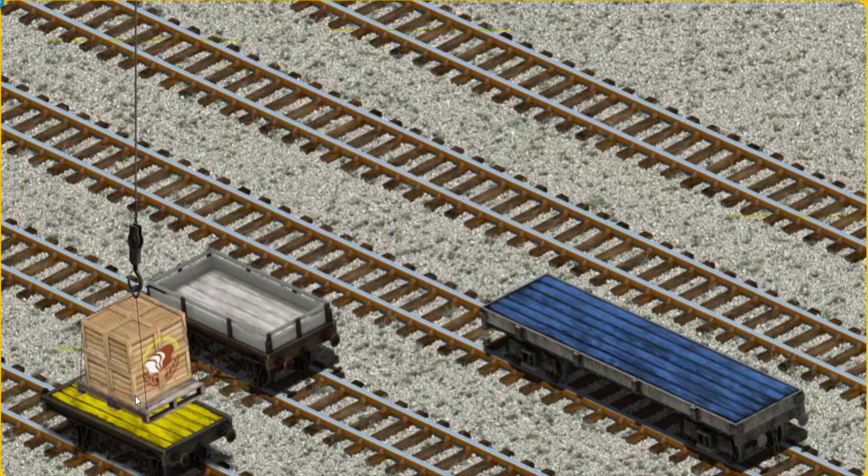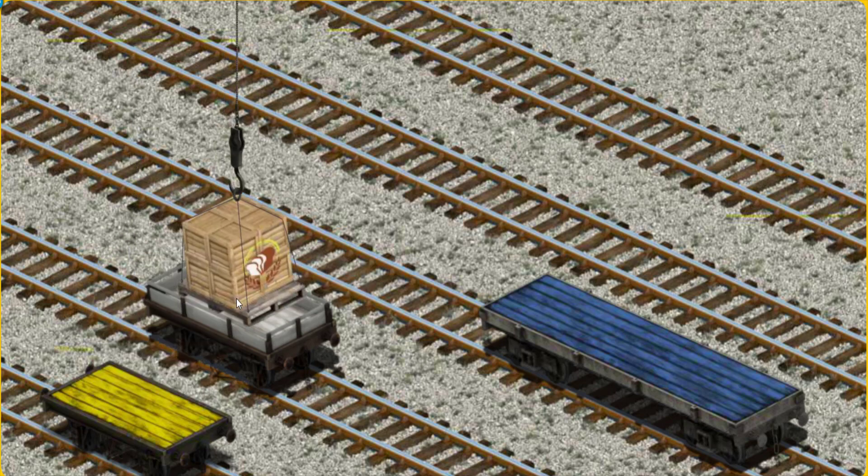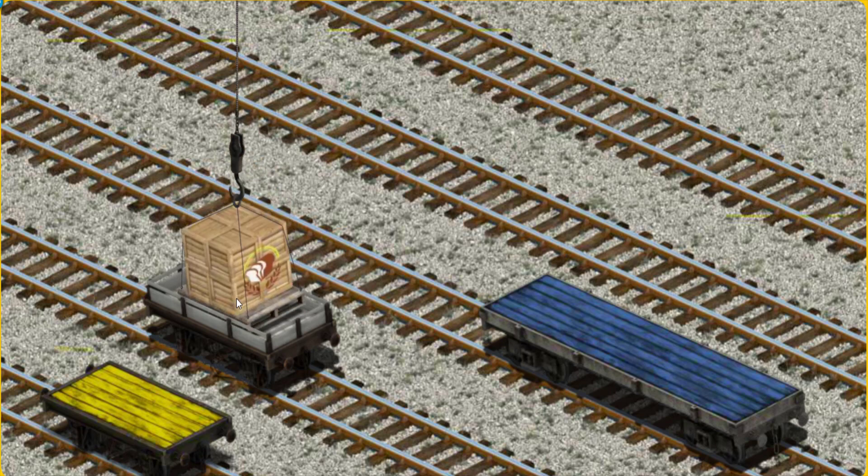That's not the right one. Show Cranky where the white flatbed is. There you go.